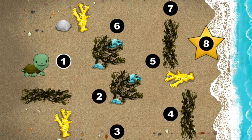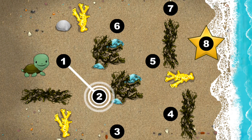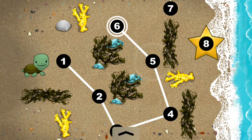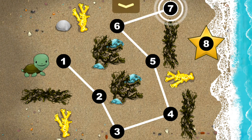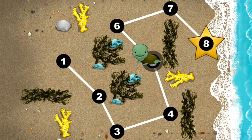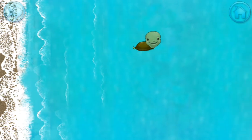This baby turtle needs to get to the sea. Connect the dots to show her the way. Use your finger to draw a line between the one and the two. You're doing great. One, two, three, four, five, six, seven, eight. Happy travels, tiny turtle.